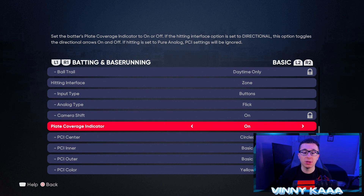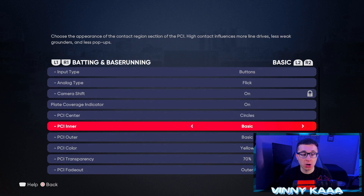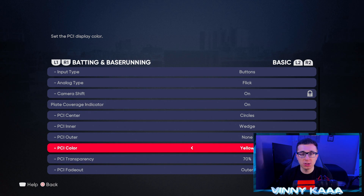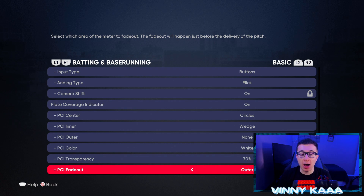For the PCI indicator, you can completely customize this and you definitely want it on — that's going to allow you to make the best contact with the baseball. For center, I leave it on circles. For inner, I change it from basic to wedge. And for outer, I use none — I like to get rid of some of the distractions at the plate, and the outer is just a little too much for me. For PCI color, I leave it on white, and I keep it at about 75% to 80% transparency. If you put it at 100%, it's gonna be too solid and blend in with the baseball. If you keep it too low, you won't see the PCI at all. Because I'm not using an outer on my PCI, the PCI fade out isn't gonna matter to me. If you are using an outer, you can use the fade out to get rid of it.